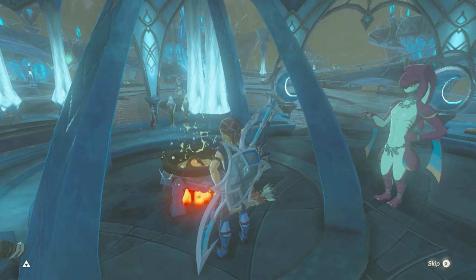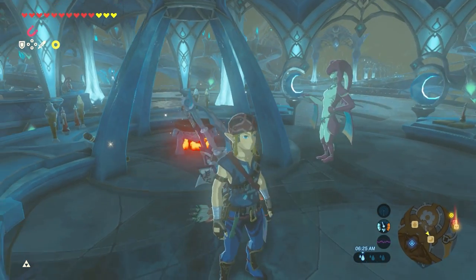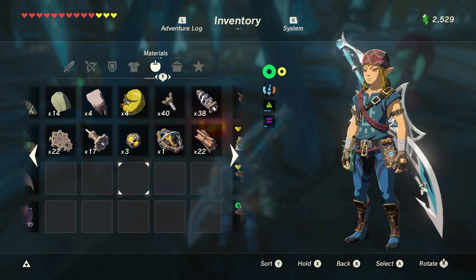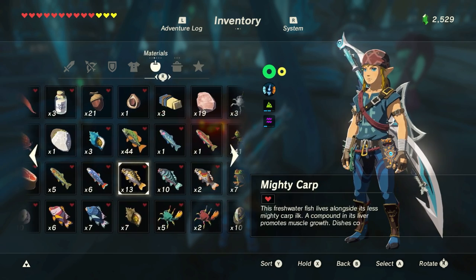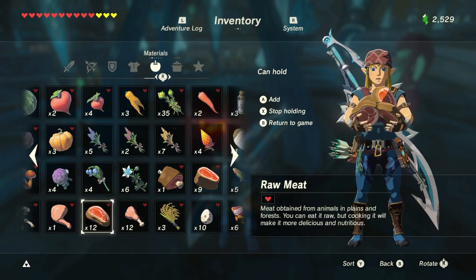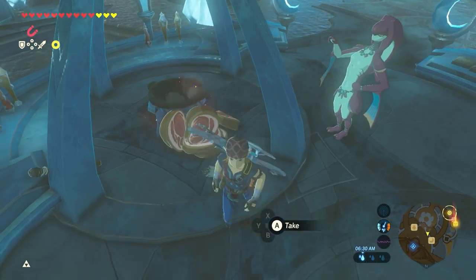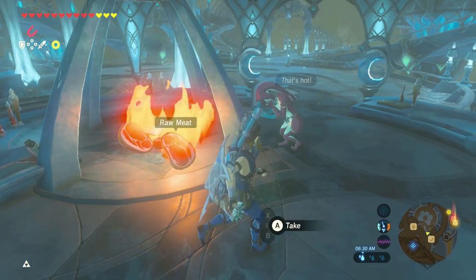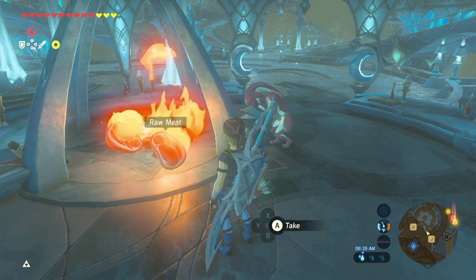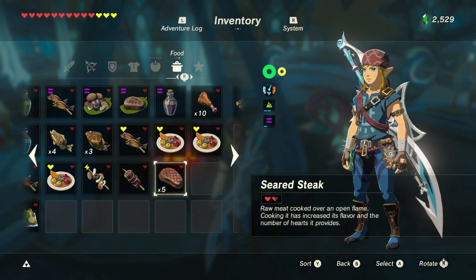I do want to cook this meat, but the faster way I like to cook meat is actually just to throw it near a fire and cook them that way, because then they're individually cooked. I don't like to cook the meat on the fire itself - it just makes more hearts than I need. I'm going to set these next to the fire like that. She doesn't like it - she's like, you're doing it wrong. Nah, this is how I like to cook. Bam! Five seared steak. That's what I like.